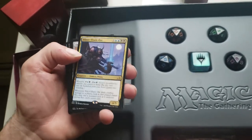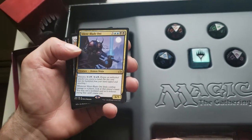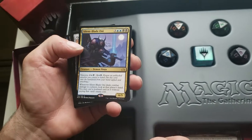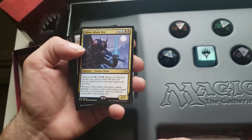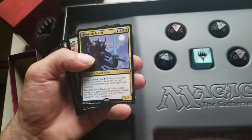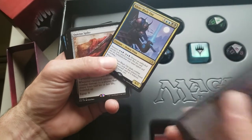Silent-Blade Oni — another Ninjutsu, so this is definitely a ninja deck. Whenever Silent-Blade Oni deals combat damage to a player, look at that player's hand. You may cast a non-land card in it without paying its mana cost. There are lots of applications for that.